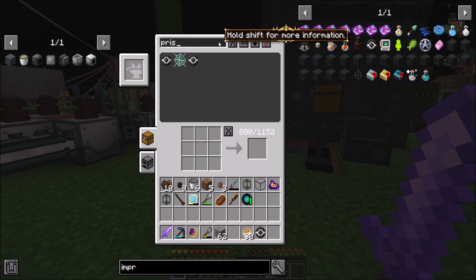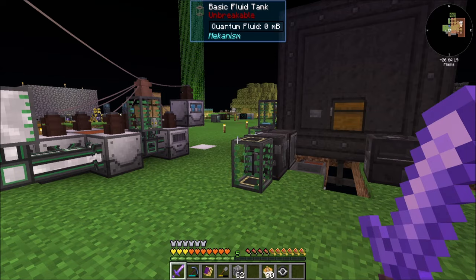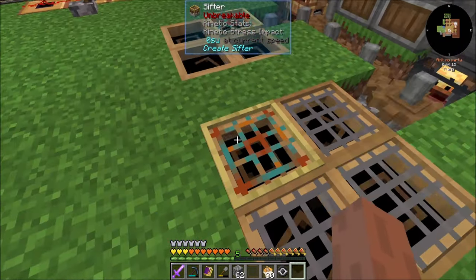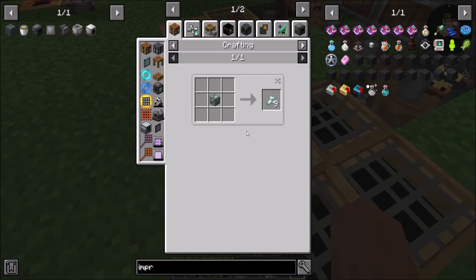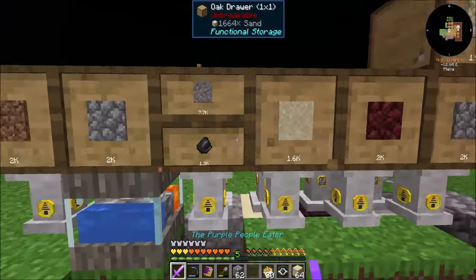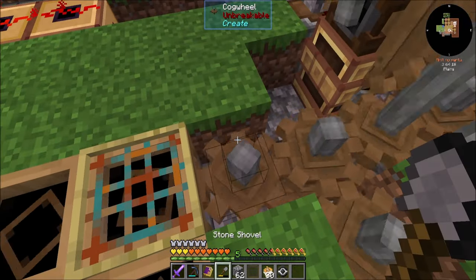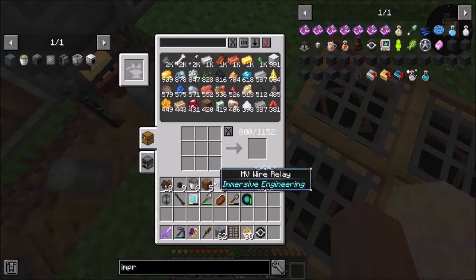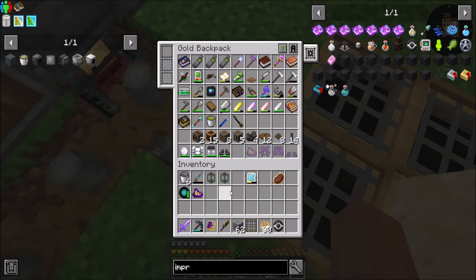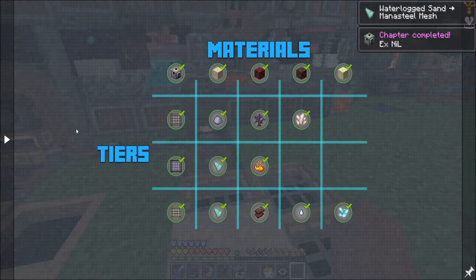Don't I have some Prismarine shards? I guess I don't. I want to shore up a few quest things. Some things are still Tier 1 — hilarious. If I wanted Prismarine, it's going to be Waterlogged Sand. Let's just get some so we have it. Chapter completed — Ex Nihilo! Nice, that's what I was going for.